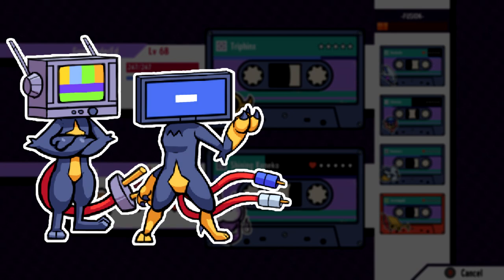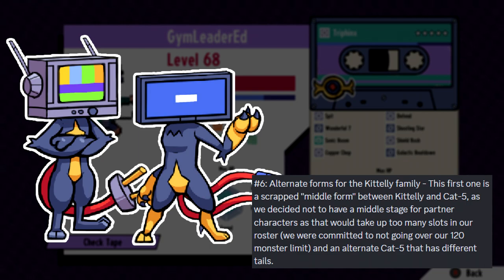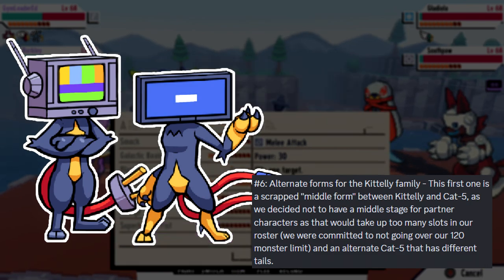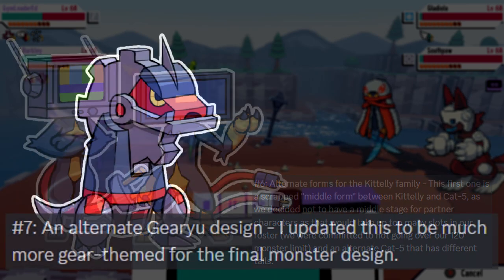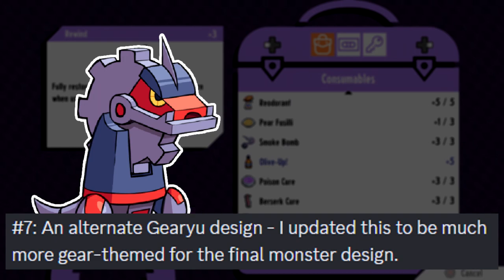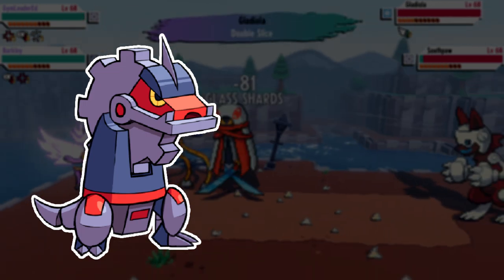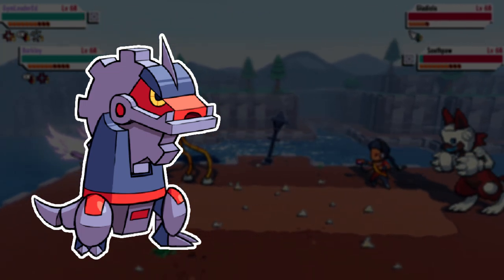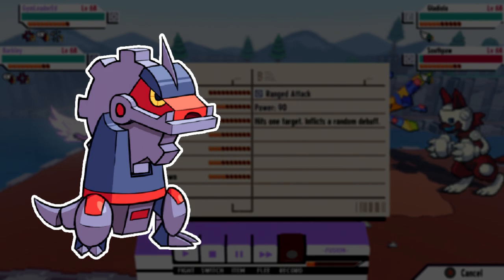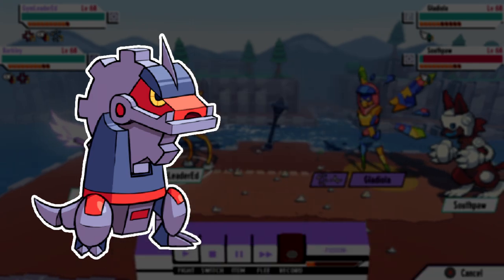Number six, we have alternate forms for the Catelli family. The first one is a scrapped middle form between Catelli and Cat5, as they decided not to have a middle stage for partner characters — that would take up too many slots in the roster, and they were committed not to going over 120. There's also an alternate Cat5 with different tails, pretty self-explanatory. Then there's an alternate Gear U design — Jay updated this to be much more gear-themed for the final monster. The final version acts as a final stage better because this alternate one just looks like a small monster, almost like a middle stage between Velocirifle and Gear U, even though it's a three-stage line with Bulletino being the first.